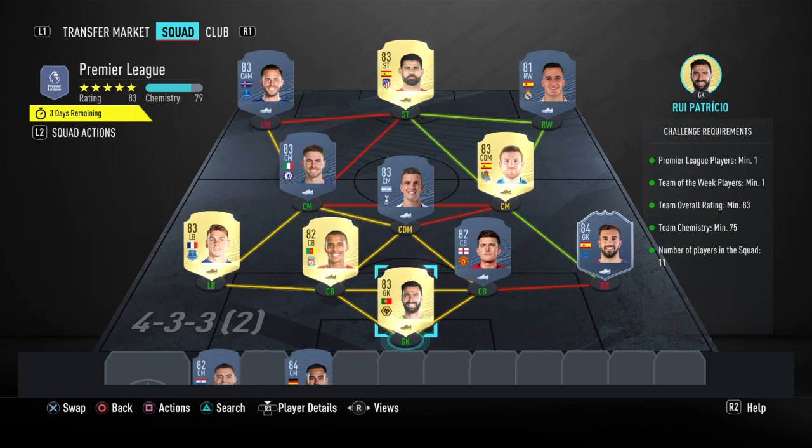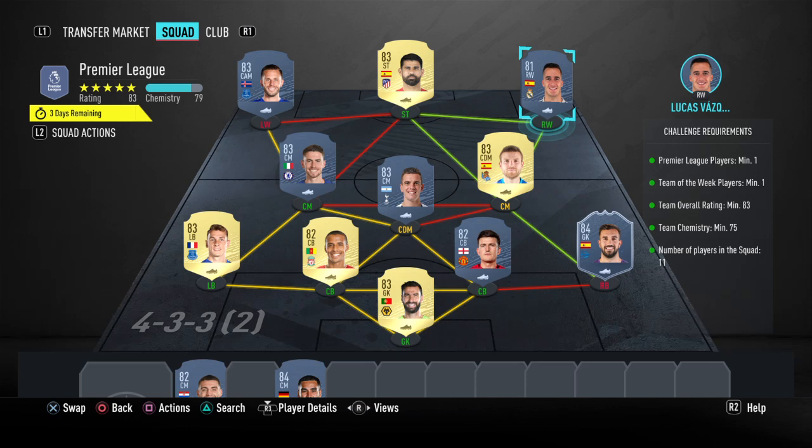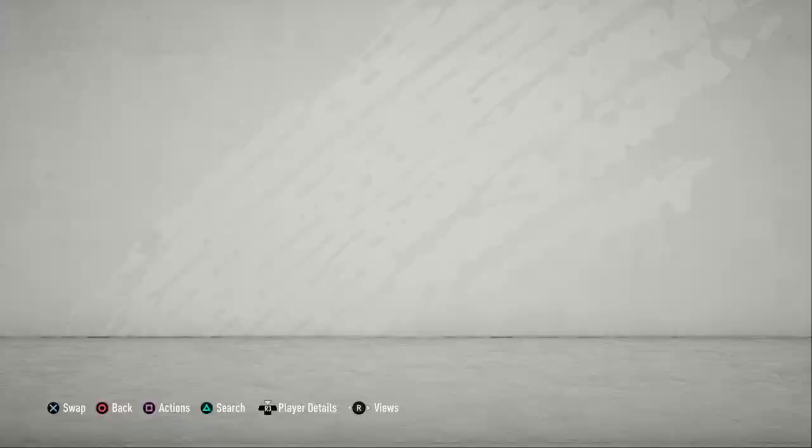First of all, we need an 83-rated team with a Premier League player — one team in a week. I want to use as many players as I have already in the club. Sigurdsson, Jorginho, Lo Celso will be cheap as chips. Vasquez and Maguire are cheap. Then there's the informed Pacheco. You've got four chemistry, give or take, so you can use any La Liga or Premier League special card here. You could replace Sigurdsson with a special card and just buy regular Pacheco. Those are the cards I will be trading in for the 83-rated squad.